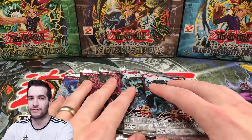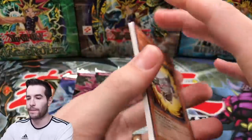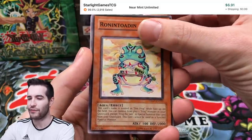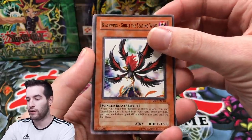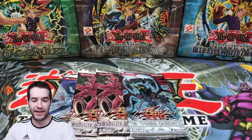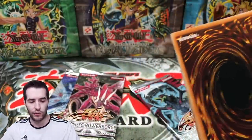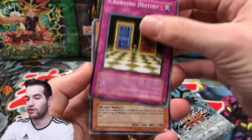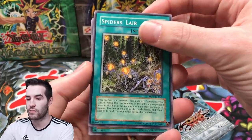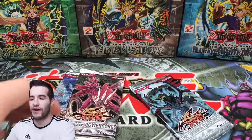We got The Shining Darkness, The Shining Darkness, Absolute Power Force, Absolute Power Force, and Stardust Overdrive. No first editions, but we can get a ghost rare. Let's see if we can get a Black-Winged Dragon ghost rare or an ultimate rare. Power Break — the Ronin Toad is worth something I think, he got reprinted though, we'll set him aside. Blackwing Ghibli the Searing Wind, Quaking Mirror Force — not what we're looking for. Going into an Absolute Power Force pack to see if we can pull Majestic Red Dragon.